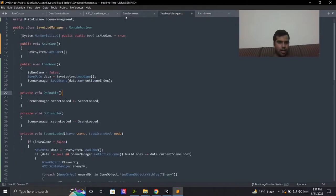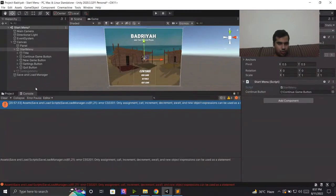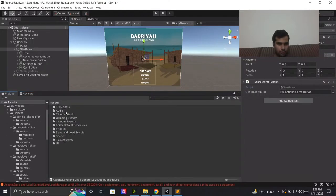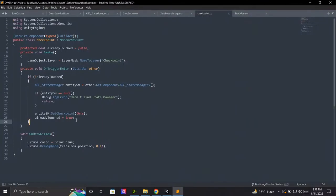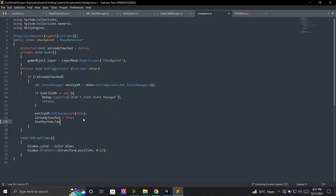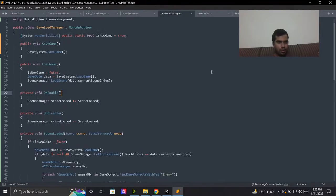Another thing to handle is the checkpoint script — when a checkpoint is triggered, I need to call SaveSystem.SaveGame() so that the game is automatically saved whenever the player hits a checkpoint. Let me now diagnose the remaining errors. I realize there was a missing double-equals comparison operator — a single equals was used where a double equals comparison was needed, which was causing the compile error.